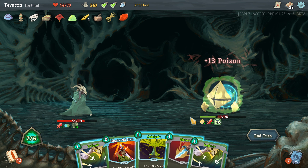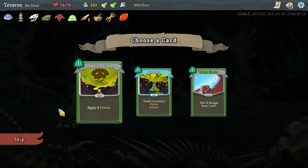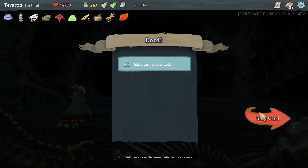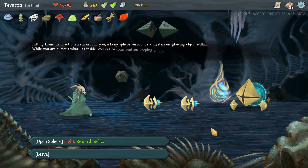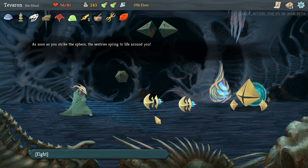Sadly he actually dealt some damage to us that turn, but that is it for him. We don't want a base Catalyst, we don't want any of these. Not a fan of Deadly Poison at all — bottom tier poison card in my opinion.